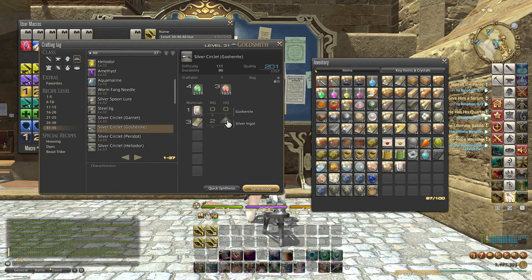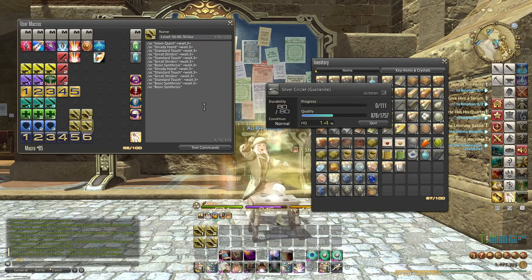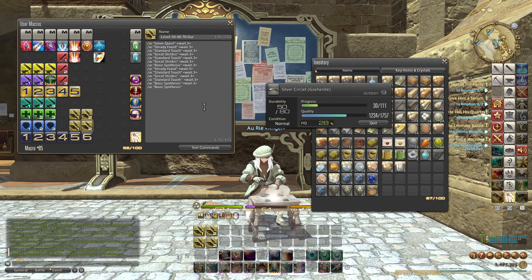Now let's make the Silver Circlet Goshenite. Because we have the high quality materials prepared - all 100% high quality - we'll get 50% of the progress. I do have another rotation for 70 durability, but in theory it should work with 80 durability as well. The rotation does inner quiet, steady hand, standard touch, great strides, standard touch, great strides, basic synthesis, steady hand, standard touch, great strides, standard touch again. We finished with exactly zero CP. I'm a little bit short on the progress, but one more basic synthesis and I'm done.